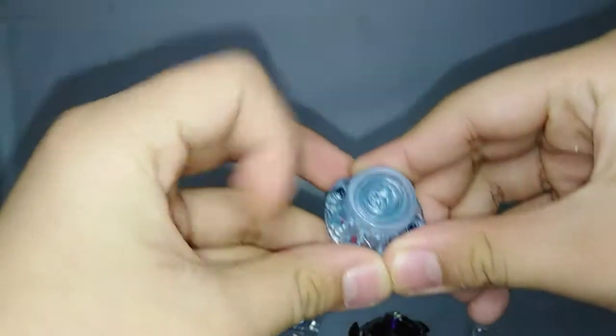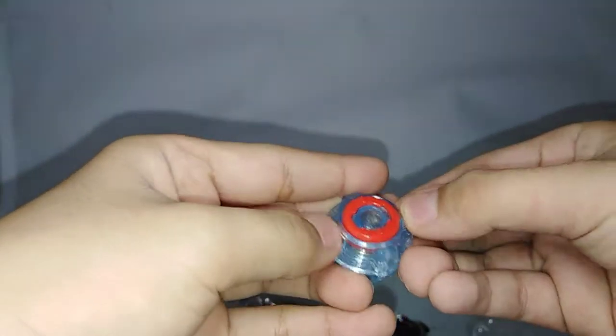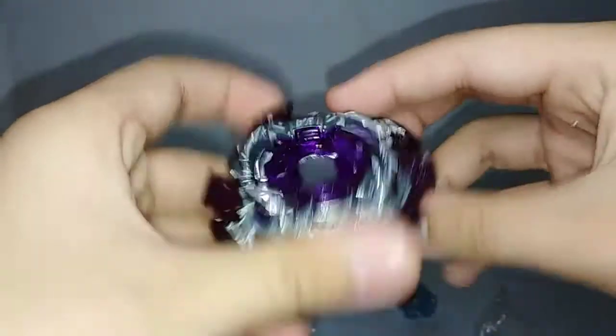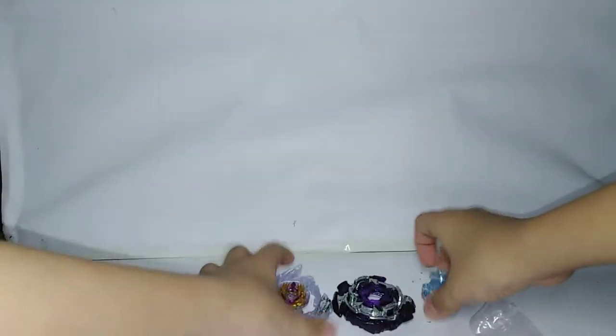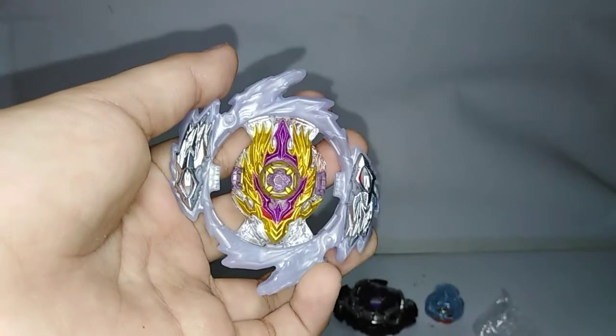First, we have Destroy Dash. Looks amazing, guys. Very tight spring. 3A - one star. Oh my god. Then we have Rage Longinus. Guys, that looks so clean. I'll be right back and just put on the stickers on Rage Longinus.